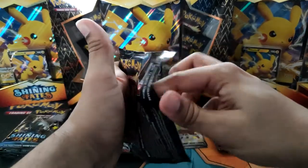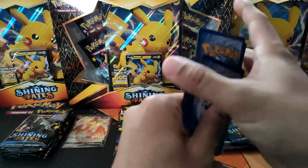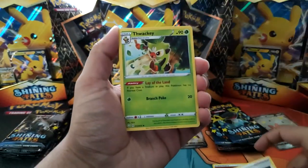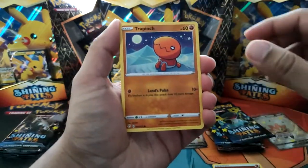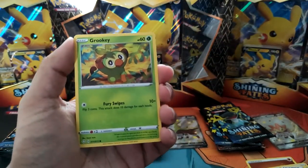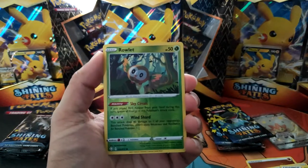We're going to keep the packs and the hits separate so we know which tin is better, if there is such a thing. Start off with Fighting Energy. I've actually opened a few of these off camera, so I'm not going to go through all the commons since they're going to come up so often. And I'm sure you guys have seen it from everybody. We've got the Grookey, and our first hit of the day is a Reverse Rowlet.